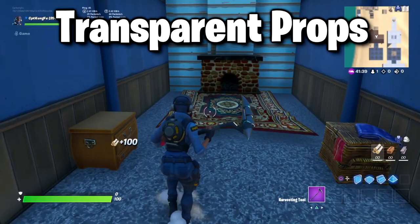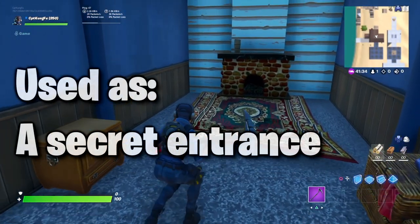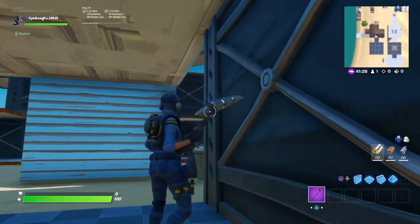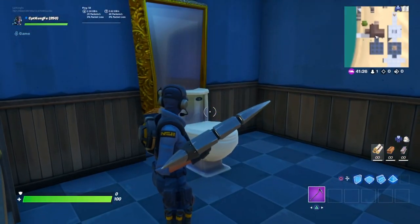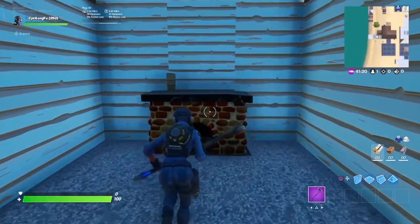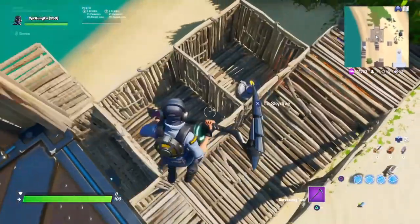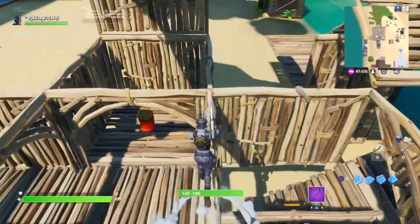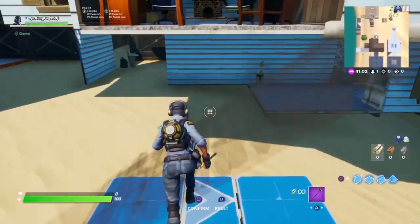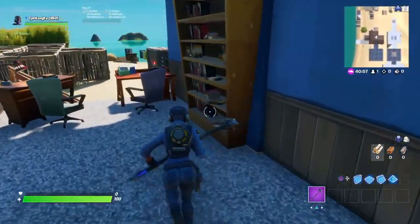Last but not least is just invisible stuff — stuff that you can phase through, stuff that you can fall through, such as this carpet. This carpet looks completely 100% normal until I walk through it, and I fell right through. And then this mirror here — I walked right through it. And this fireplace too — crouch right through it. Those are all really useful techniques. If you want to know how to do the phase-through-item thing, I also have a video for that, and it'll be in the description and in the pinned comment.